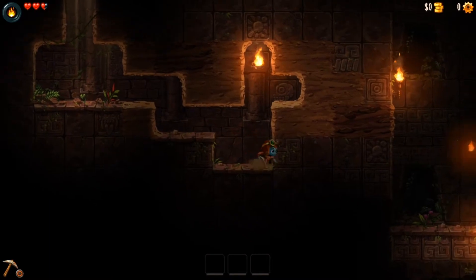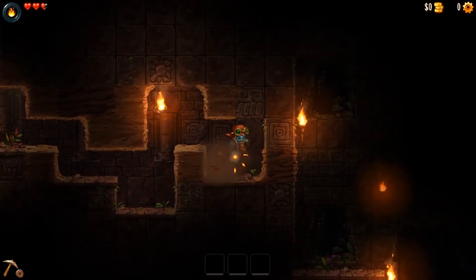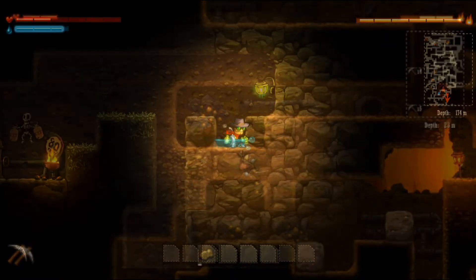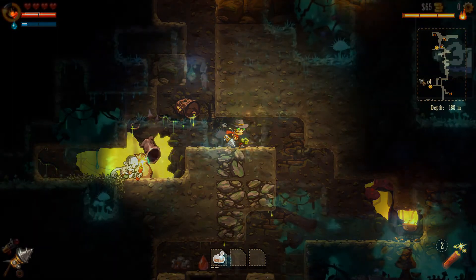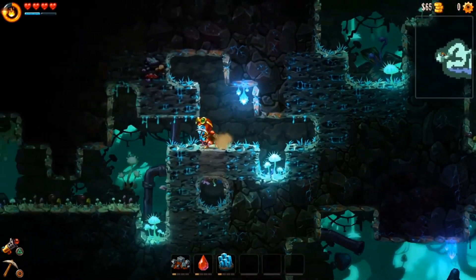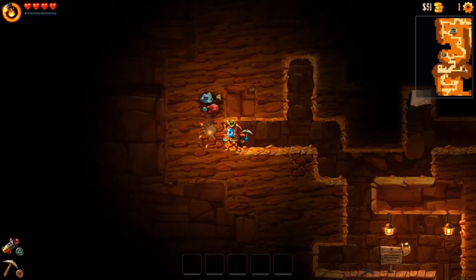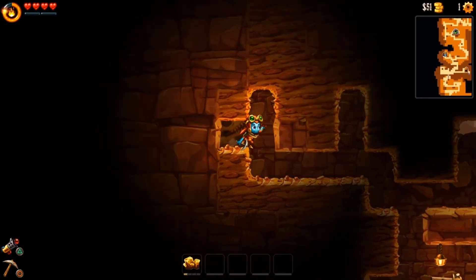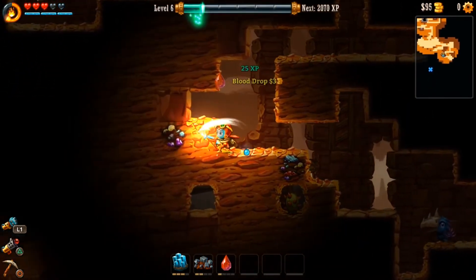On the contrary, as a result of the shift in gameplay, SteamWorld Dig 2 loses some of the original game's charm with regards to the actual excavation. In the first SteamWorld Dig, the digging mechanic complemented the randomly generated world, and I felt like I was carving my own custom path. With the preset pathways in the sequel, the exploration feels less organic. I'm not creating a path, but rather following one, and as a result, digging through hundreds of blocks isn't as fulfilling and instead feels tedious. I'm not saying that I hate the mining segments, but they were better implemented in the original.